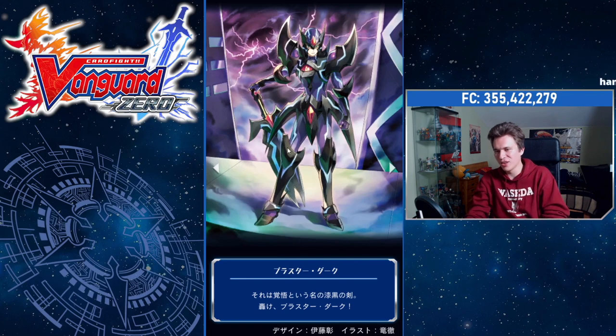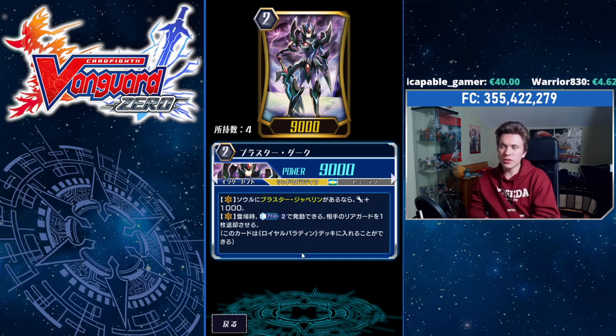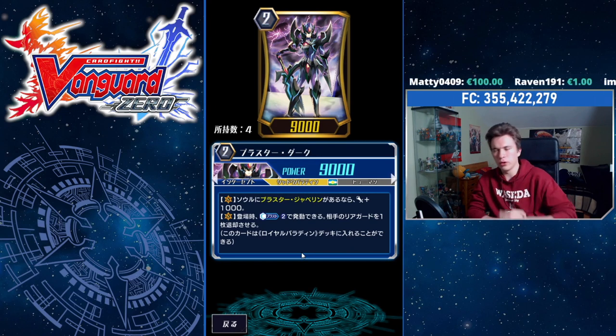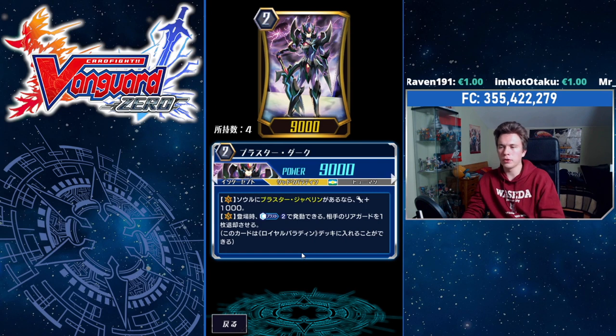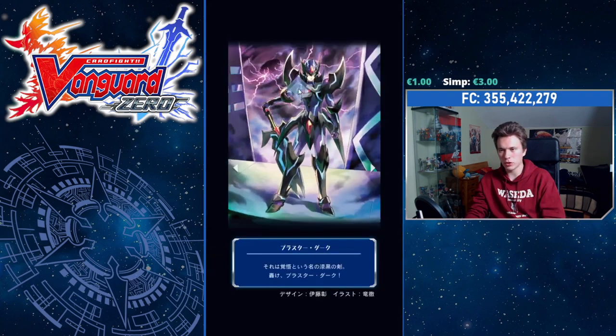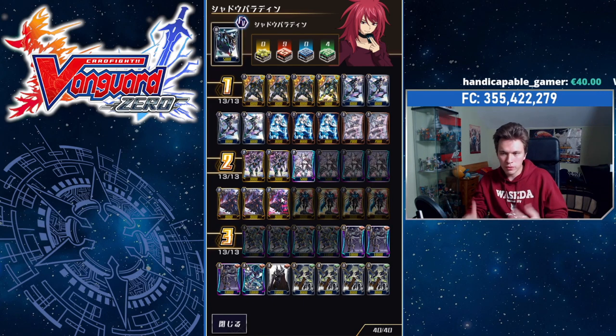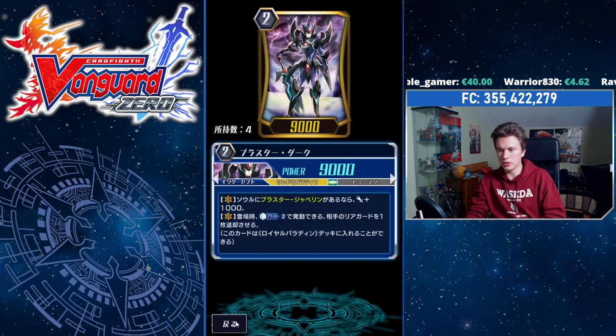You only really use this against matchups like Majesty Lord Blaster, where you want to counterblast 2 to pop their Wingull Brave, or if some Kagero player goes second and crits you, and then you just kill their Konro — pesky starters like that you can get rid of. Sinking in that 2k will actually be a bigger payoff than letting your opponent keep it. This is the only way to snipe those starters in Shadows. We only play 2 because it doesn't do anything else outside of being on the Vanguard Circle — it's a dead card otherwise. You can start with Blaster Javelin and put it into your soul with Nightmare Painter if you need to, but otherwise it's just a vanilla.